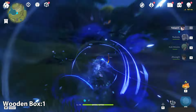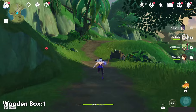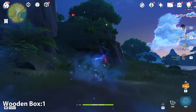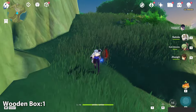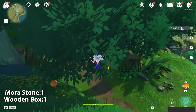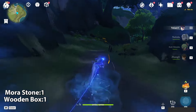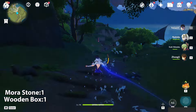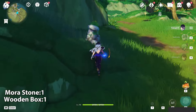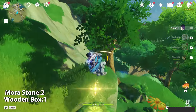In this map there's a lot of mora stone. There will be only three exquisite chests. Up here there's a mora stone, and it's a nice mora stone again. For the next little leaf, there's another mora stone.